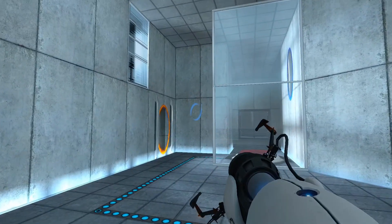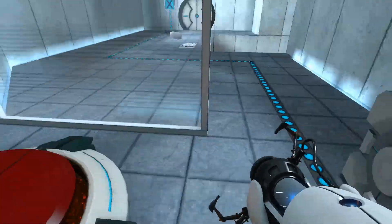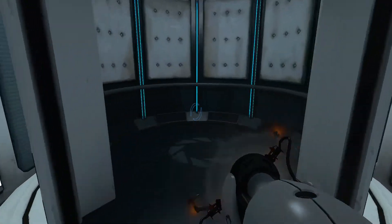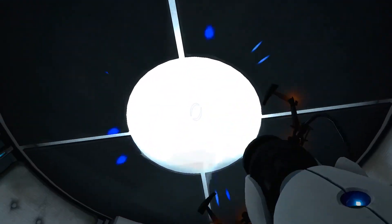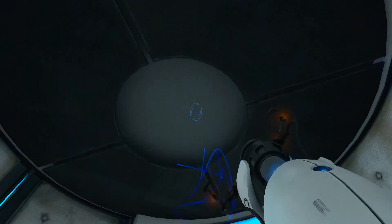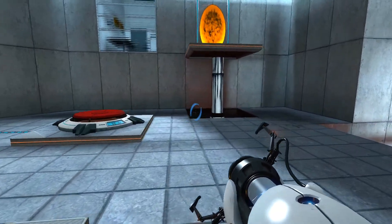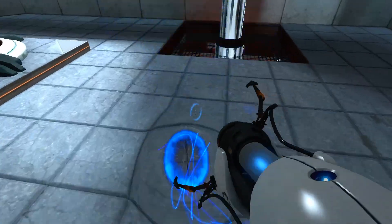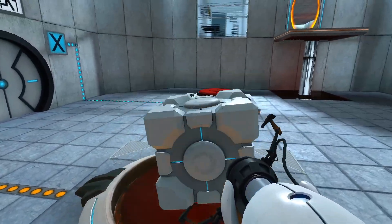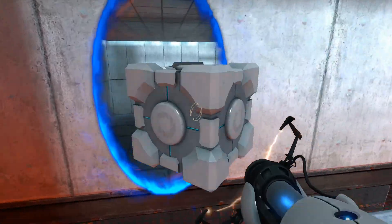Oh, there's the orange portal. So what we gotta do here is take the cube and take it right there. Drop it down on the button. Once again, excellent work. As part of a required test protocol, we will not monitor the next test chamber — you will be entirely on your own. Good luck. It's very fun to watch the little particles from the floor just explode. So that's what you gotta do right here — plop this one right there, and then the other cube is right here. Just take this through.